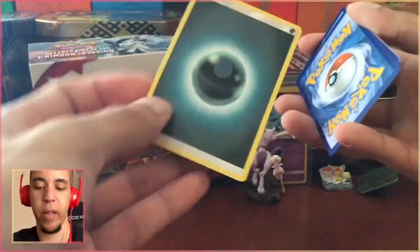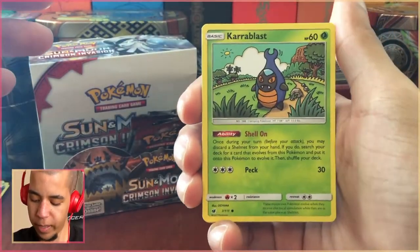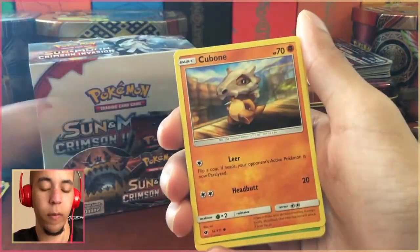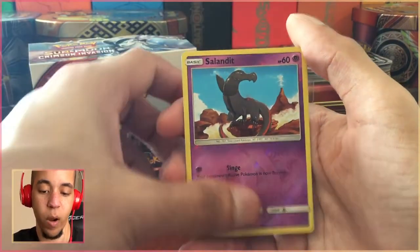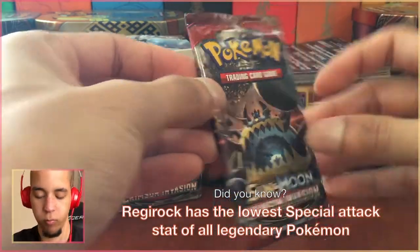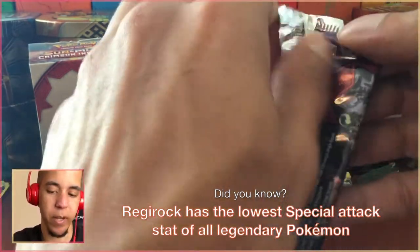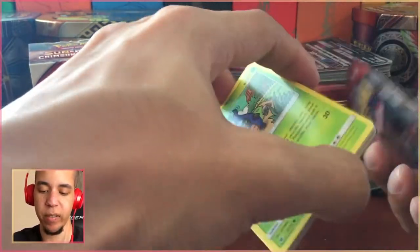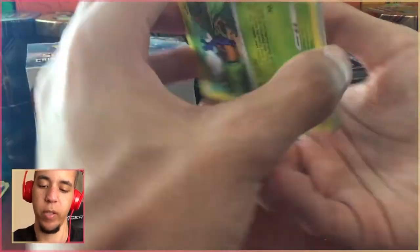I faced a Guzzlord at one of our pre-release events. What the guy did was run one Guzzlord and 39 energies, so he was guaranteed to have his Guzzlord. And by turn three he had won the game, because Guzzlord's GX attack has you draw three prize cards when you knock out a Pokemon.